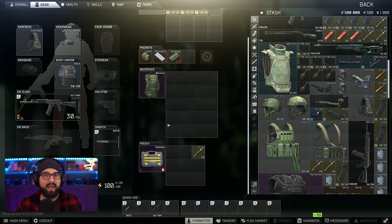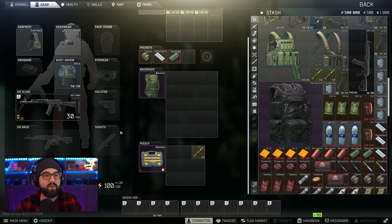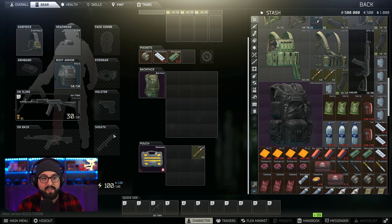I never put a weapon in my melee slot because even if you die you get out with whatever weapon is in that slot. Early wipe, the Peacekeeper MP5 barter for eight brown-handled knives is a go-to. When I kill a scav, chances are they'll have one, so I put it in my melee slot — even if I die I'm one step closer to the MP5. If you're collecting multiple knives in a raid, it takes up no extra space.